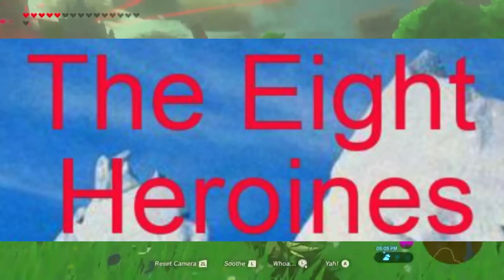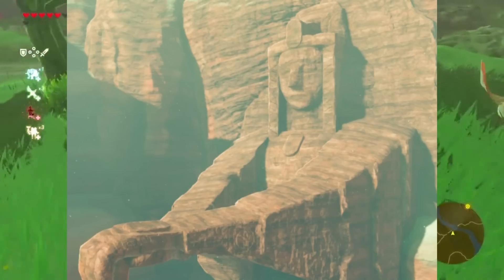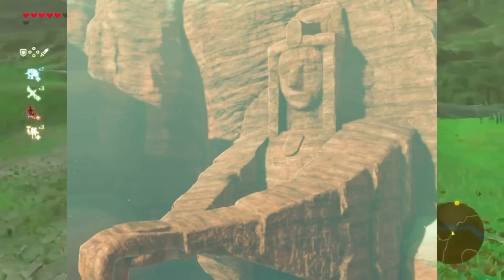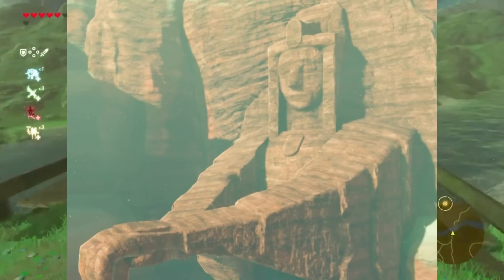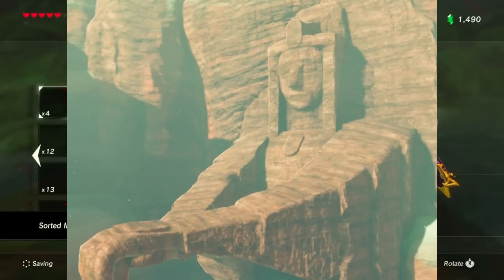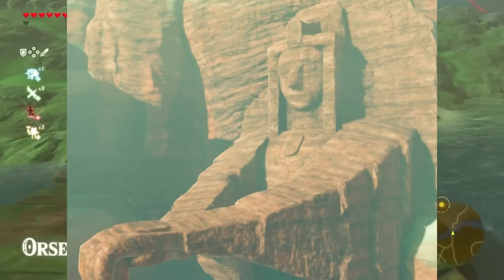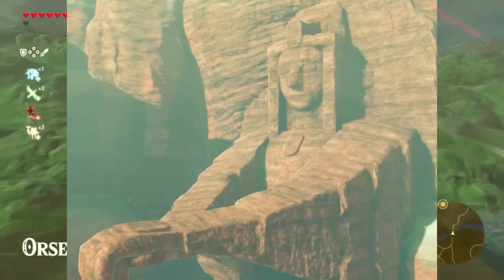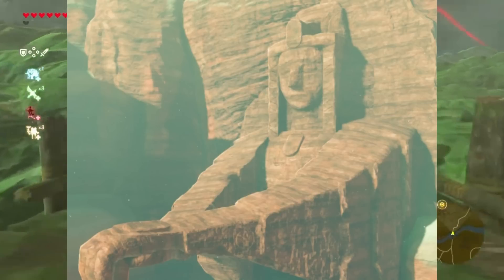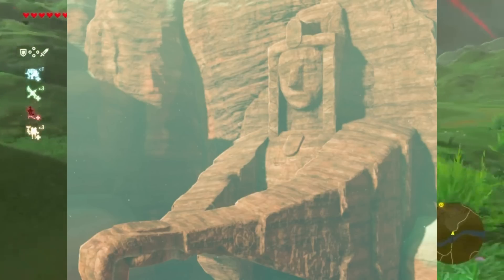Outside of Gerudo Town, you'll find a man named Bozai, and if you talk to him, you'll unlock the Eighth Heroine sidequest. To complete the quest, you need to find the Eighth Heroine and take a picture of it. It's a statue located in the Gerudo Highlands. Until Tears of the Kingdom came out, the Eighth Heroine was shrouded in mystery and all we knew was that some of the Gerudo worshipped it. Thanks to the latest game, its purpose and history is clarified, but I won't be discussing that here, since a lot of people haven't played the game yet.